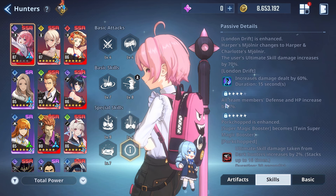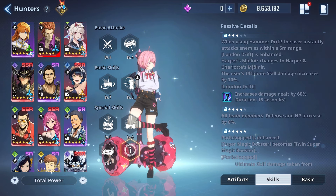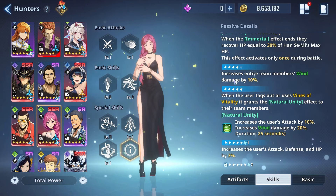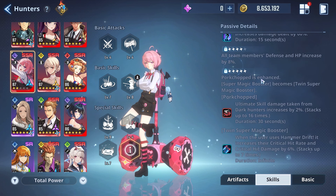Advancement 4: all team members' defense and HP increases by 8 percent — similar to Hansimae's advancement 4, which increases damage taken reduction by 10 percent for all team members. If you have advancement 4 you might as well go to advancement 5, because that's where things get wild. Advancement 5: Pork Chop is enhanced and Super Magic Booster becomes Twin Super Magic Boosters. The new Pork Chop effect causes ultimate skill damage taken by dark hunters to increase by 2 percent, stacking up to 16 times — a max of 32 percent increase to dark hunter ultimate skill damage.